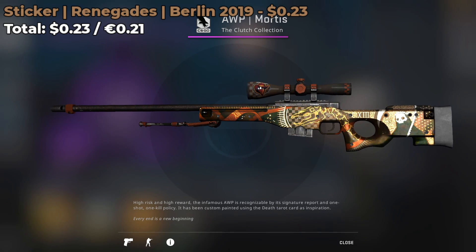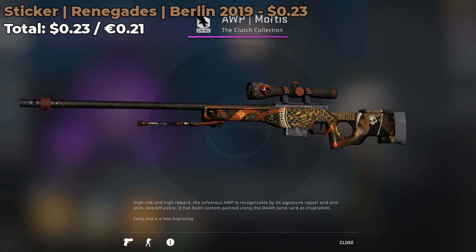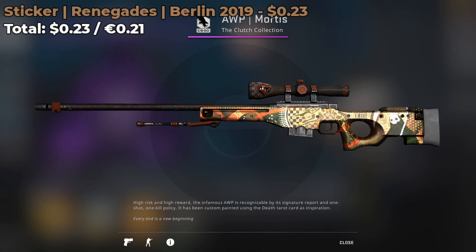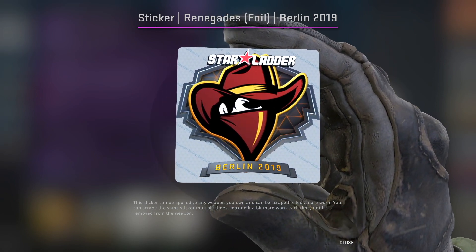The next combo involves the Renegades Berlin 2019 Normal sticker, currently going for 23 cents on the market. Just like the Entz sticker, you're going to be placing it on the scope of the skin. The colors really match, and of course, if you can afford a foil, definitely go for it.